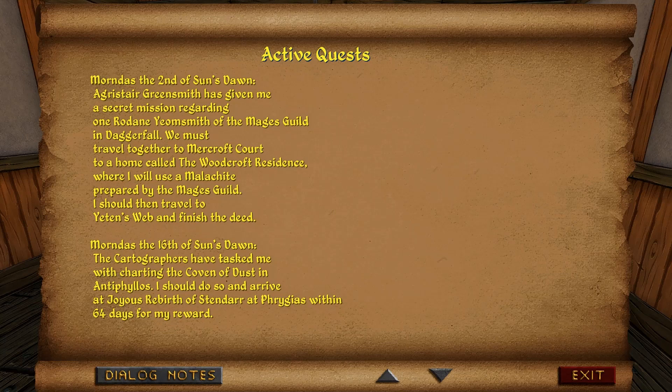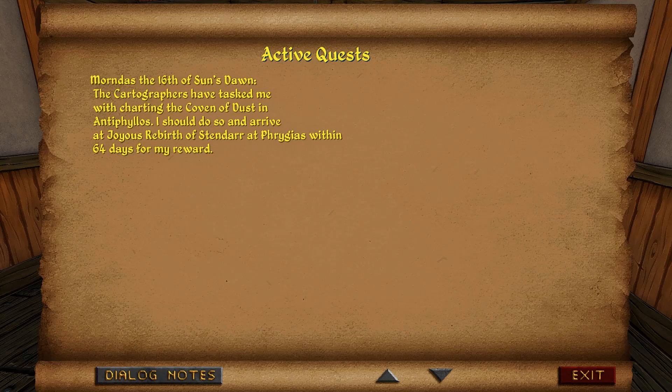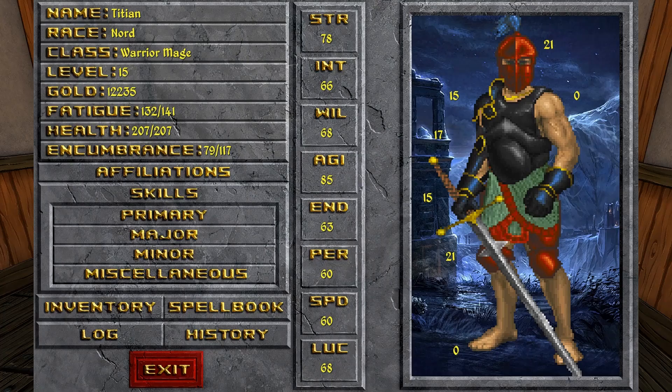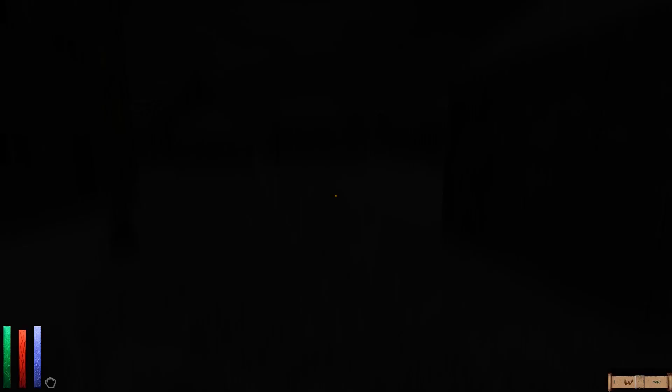Looking through the quest log... 'Secret mission regarding one Roding Giosmith' — no, that's not the one. This one right here: 'False gold he gave his allies.' So we already found the bar of gold that was in the palace in Phrygias and the one in the bank of Phrygias. We have to go to two more places now: the Hearthing residence in Coppersley Manor, and Buckingford Tower. So we could go to either of those places right now.